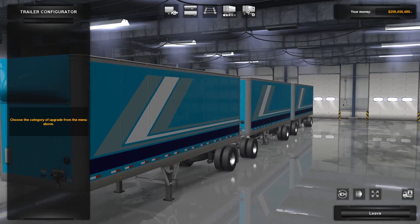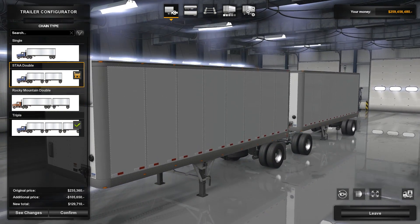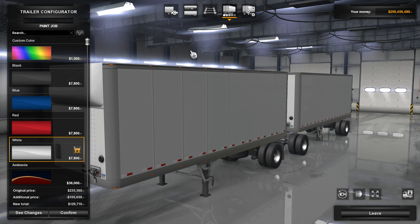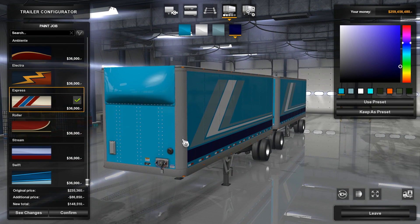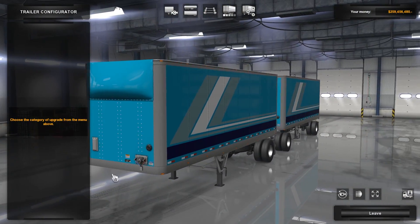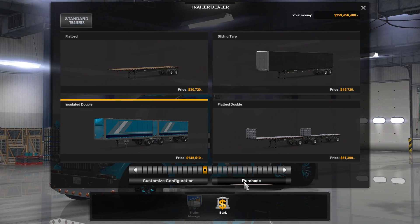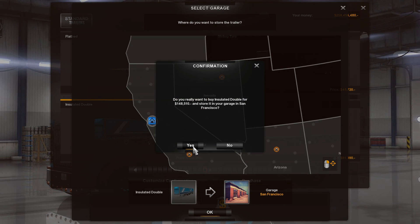It's going to blow the whole thing up. Double crap — after all my work. But it kept the paint job! Let's go ahead and confirm, and wait — did it keep my other changes too? Yes, it did. Everything's the same except now we have two trailers. Let's go ahead and purchase this — now we should be able to put it into our garage. Doubles are it, my friends. Don't buy triples unless you want to get stuck in one state.